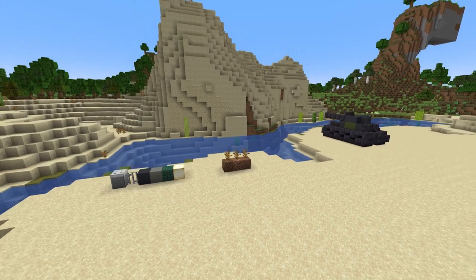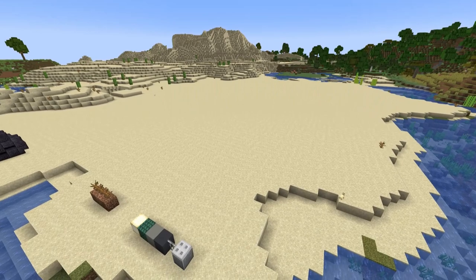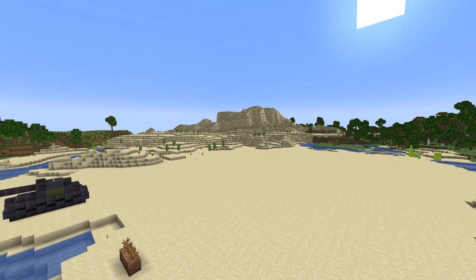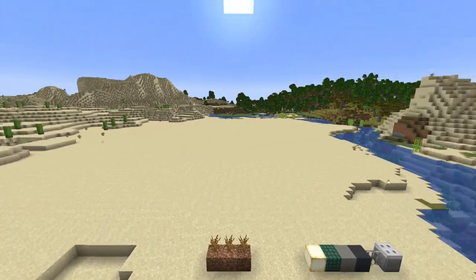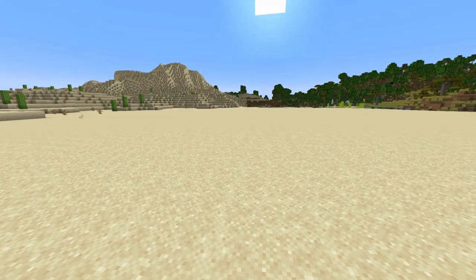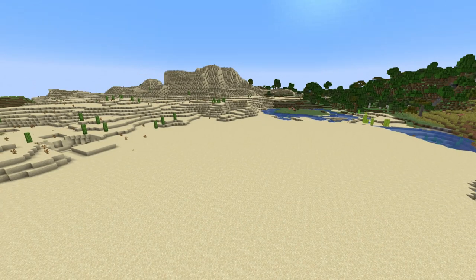There should not be dead bushes on every single block, but still add a significant number. Find a nice flat area — deserts work pretty well considering recent history, and it just makes things stand out versus green tanks blending into the terrain. Find a desert if you can, although it's optional.